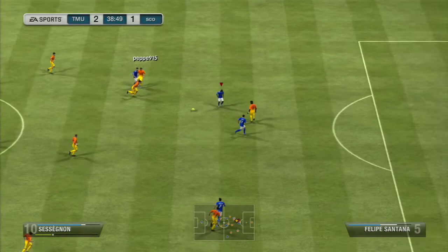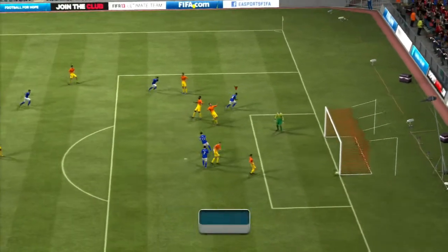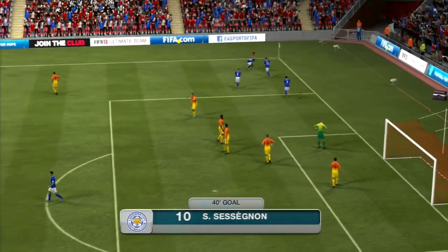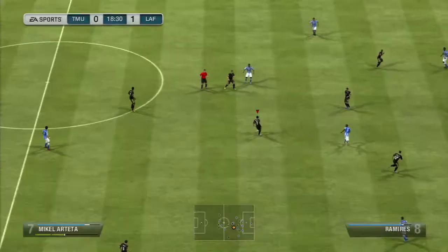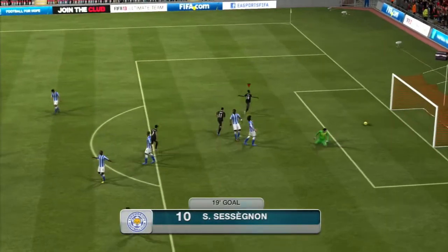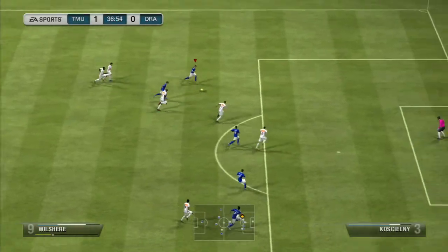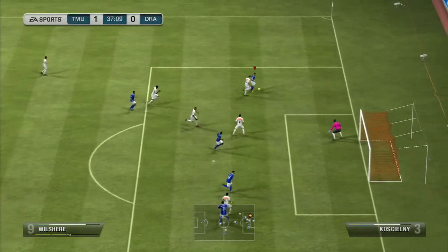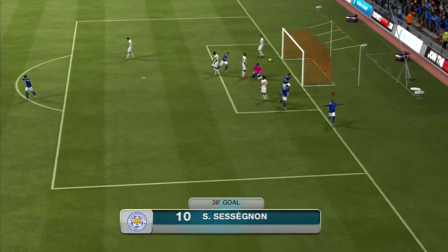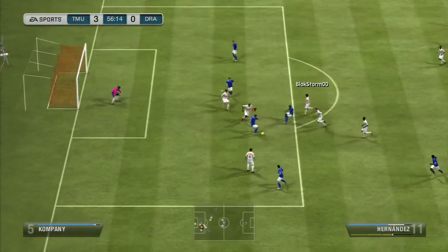He's got 61 defending, which means he can also play as a central midfielder if you need him to. He's also got 72 heading — remember, this guy is five foot four six, so 72 heading is relatively pretty good in my honest opinion. If you want to play him as a center forward, go for it — same as a center attacking midfielder. If you want to play him as a striker, I recommend pairing him with another striker as I think it will work a lot better.